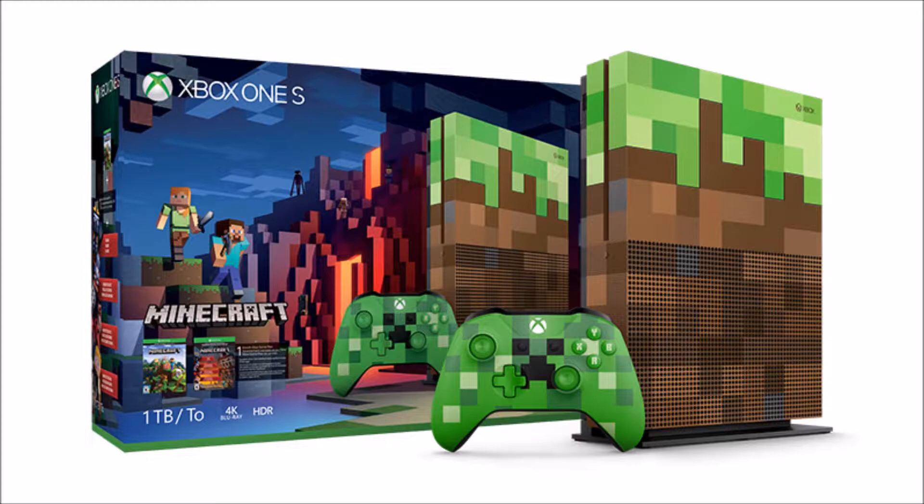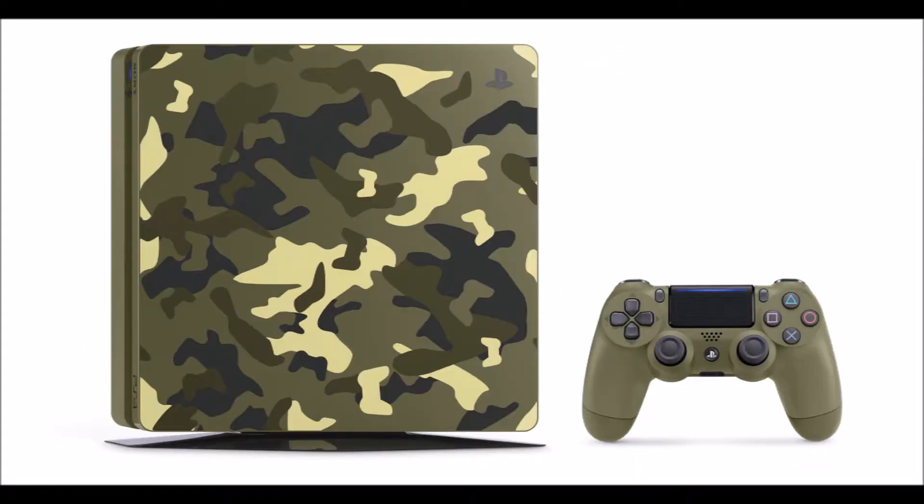If you thought the Minecraft Xbox One S was hideous, Sony has just gone and made the worst-looking console I've ever seen — the Call of Duty special camo edition. They even did a Twitter joke that kind of worked, where they showed no picture and said that's what it looks like in real life. But to me, this looks horrendous, and the controller with plain green — two types of green — does not look good from this picture.